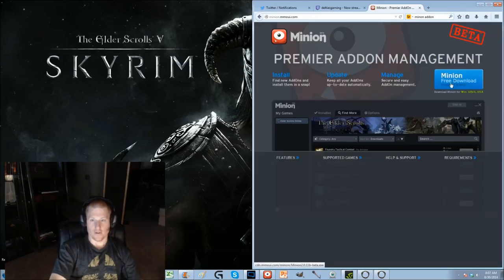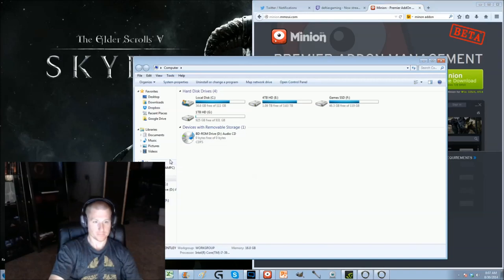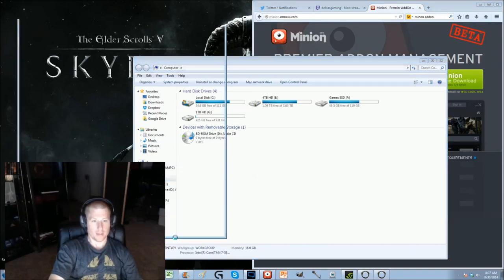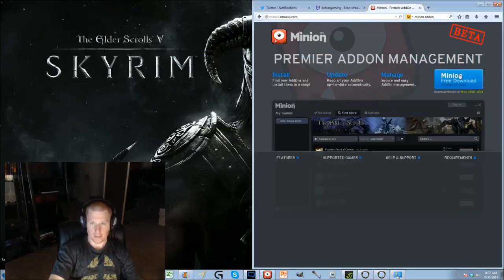Download the free version right here. Note this is for Windows 7 and 8 64-bit — I had a 32-bit operating system previously and tried to use it and it screwed up, so make sure you're using the right version. If you don't know, right-click your computer, go to Properties, and it should tell you right there: 64-bit operating system. Download whatever client you want and this will pop up.